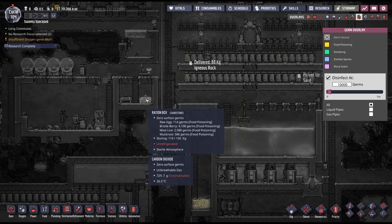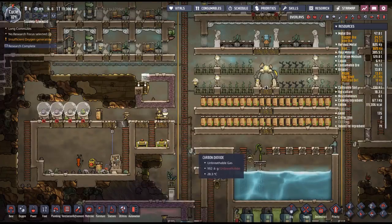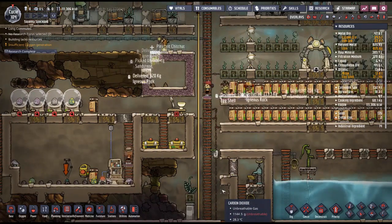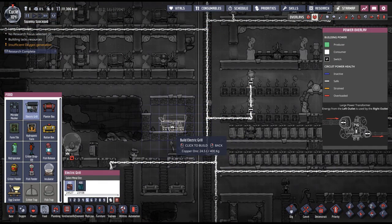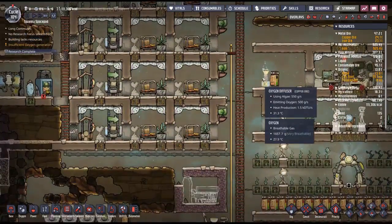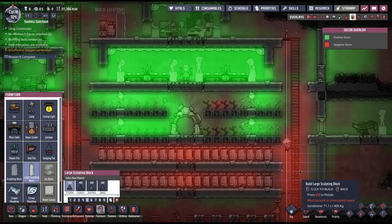I don't like that there's food poisoning on our food. How did that happen? Oh — egg was cracked. Guys, our food. We need an electric grill and something to make it look pretty.